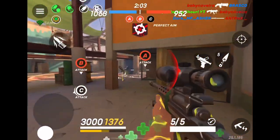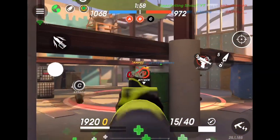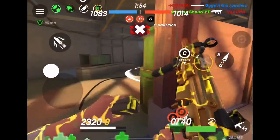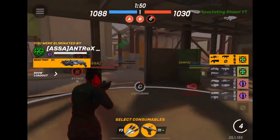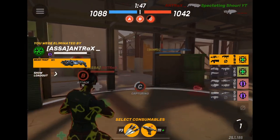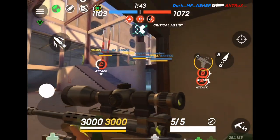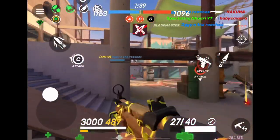Luckily he did end up making it to C, and even though he didn't cap it, it stopped them from having the three-cap which stopped the bleed of points — super important. Right there I was able to kill him with the bleed damage from my Survivor, which is one really good thing the Survivor does. The problem is they were able to get the three-cap back, which is why I ran out with some urgency.